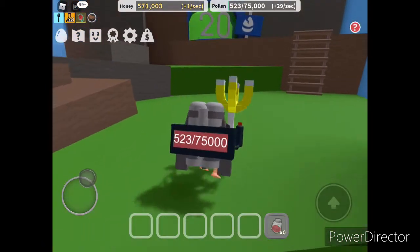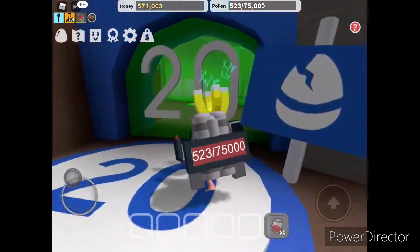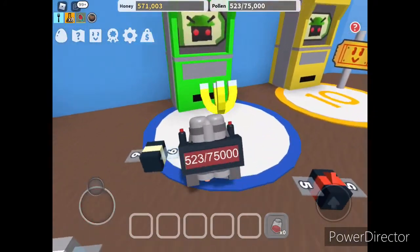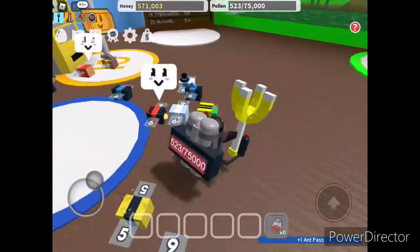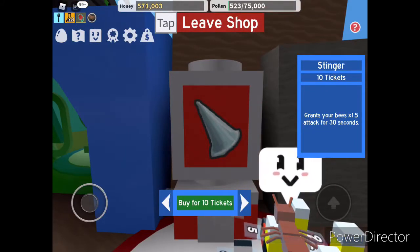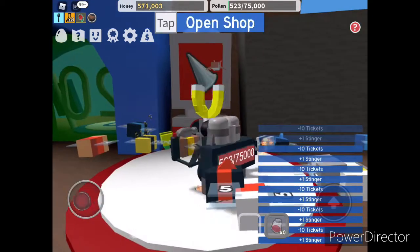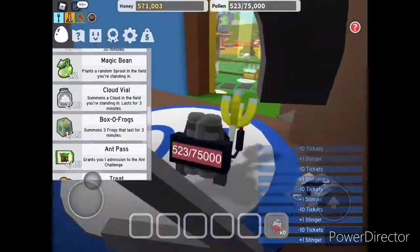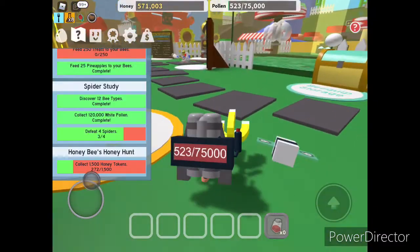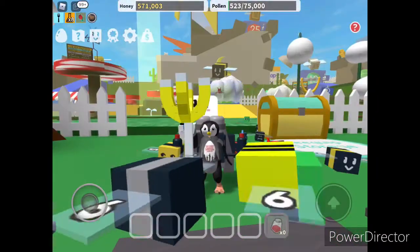By the way, I found a website that gives you all these codes for Bee Swarm Simulator, and you need to be part of the group to enter it. I'll link the group so you guys can go in there, and I'll make a video on all the codes. This dispenser just gives you unlimited stuff, but again, you have to be part of the group to use it. I'm gonna buy all these bee stingers because I'm trying to save up for that one bee where you have a stinger and you have to give 250 to him.